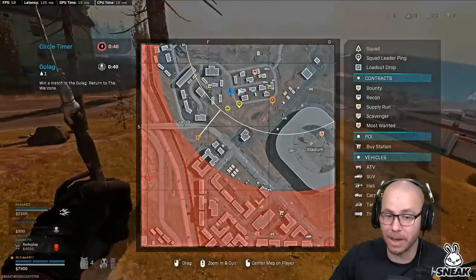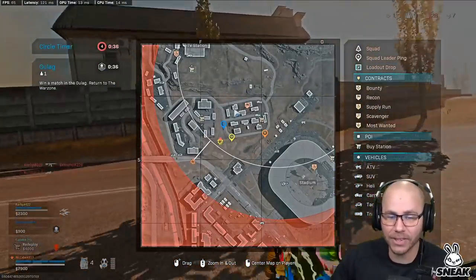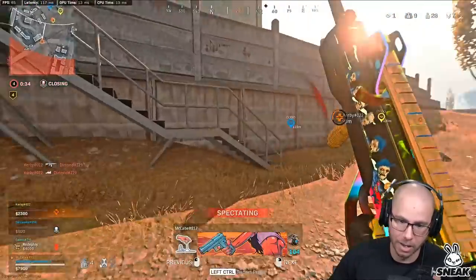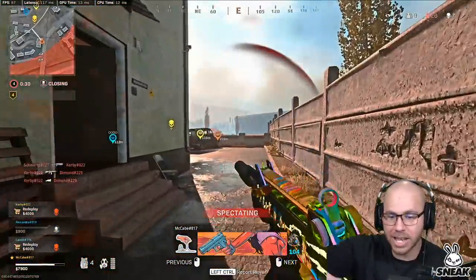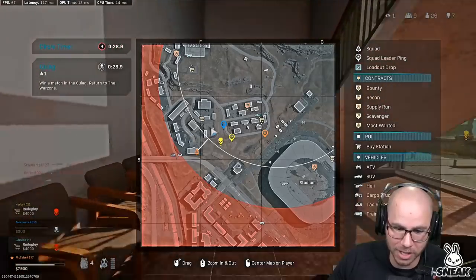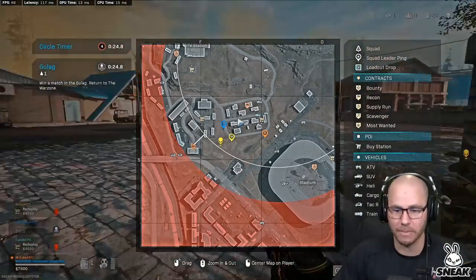Slowly but surely our team gets picked off one at a time in different areas. I think our teammates had the right idea by pushing and trying to get to the center, but they just did it wrong. This is the area they should have been at - they should have used these buildings to rotate, fight whoever's here, clear their backside, and then push into the next compound.